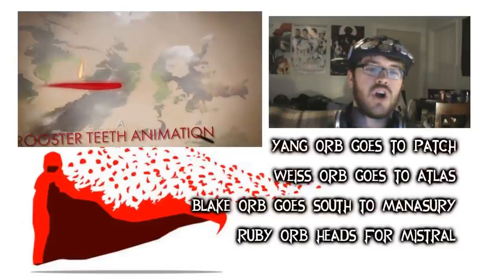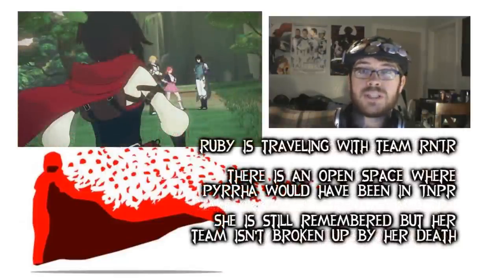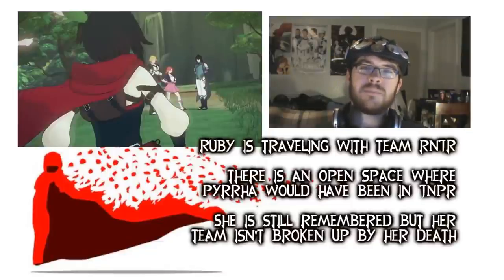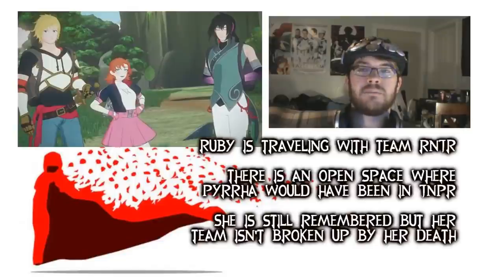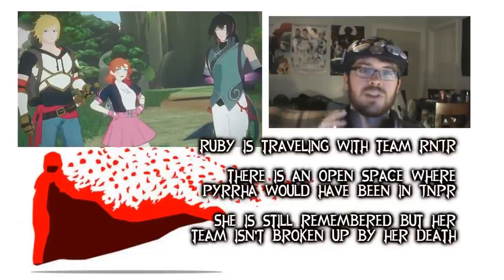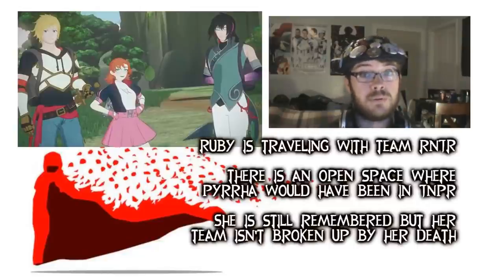After that, we are shown Ruby is there with the remnants of Team Juniper to form Team Ranger, or Team Junior, whatever you want to call it. And when it shows the rest of Team Juniper, you can see that there is an open space where Pyrrha was supposed to be to make Team Juniper. That's just a little hit in the feels right there — it just shows that we're still remembering Pyrrha and that we're still honoring her name. But she's dead, she's gone, let's move on from it, shall we? But always remember her.